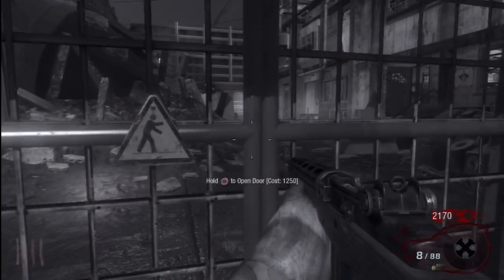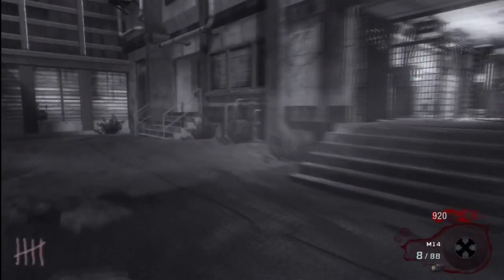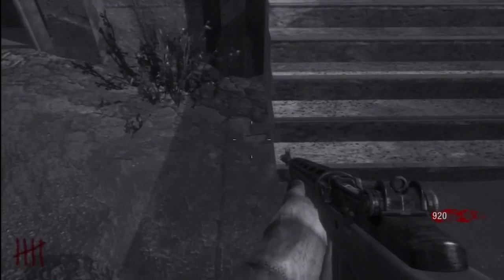What's going on guys, Stick23100 here, and today I'm showing you a barrier on Ascension in Black Ops Zombies. To do this barrier, all you need to do is come to the stairs on Ascension and aim down your sight — you don't have to — but you basically want to walk up the corner of the stairs.